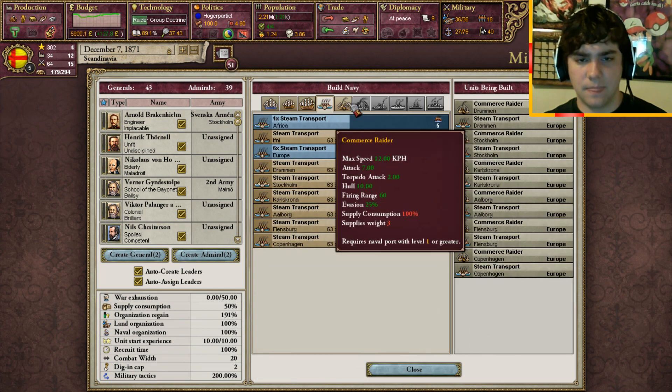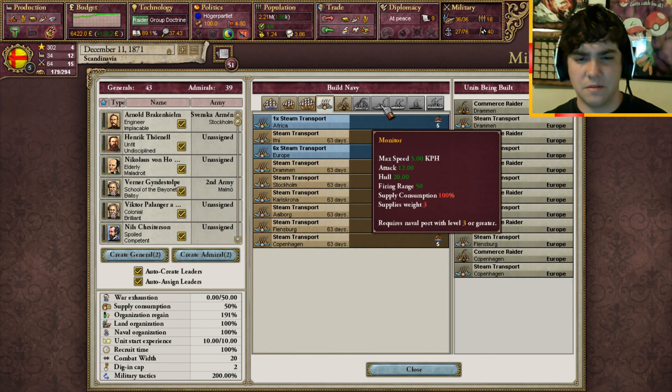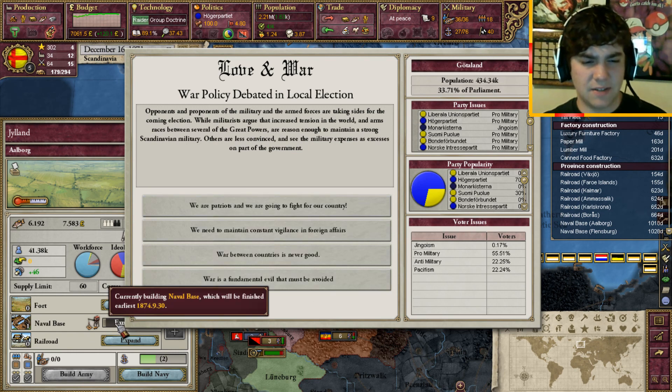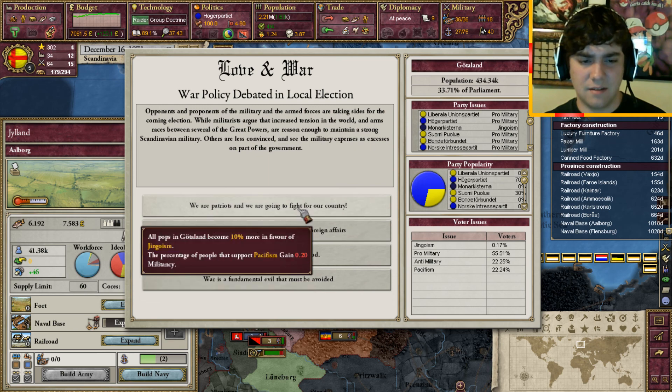Can we build any more navy? I thought they said we could build monitors now. Monitors over here - why can't we? We need our naval port to be level 3 or higher. Why is it taking so long to build? 1874 - three years to upgrade the stupid thing. Dumb.